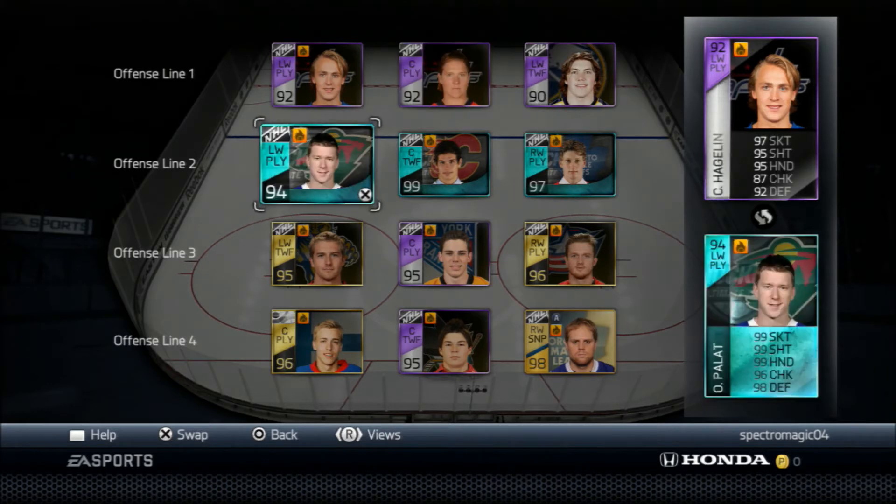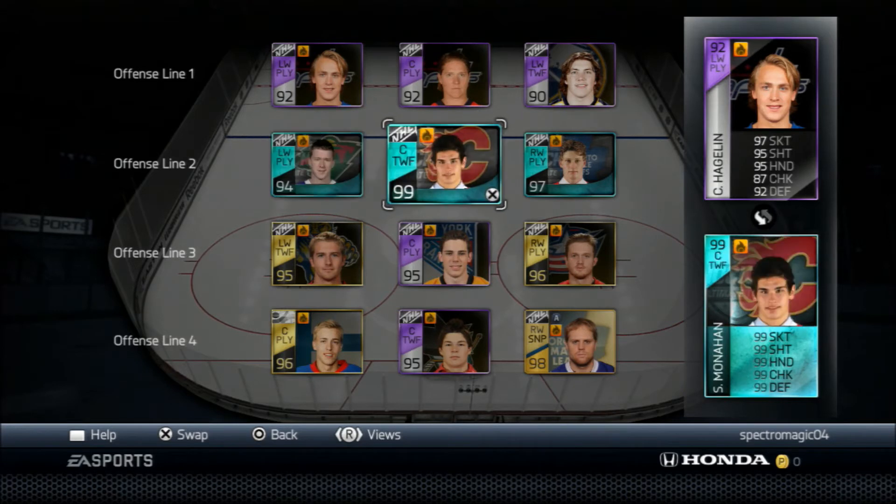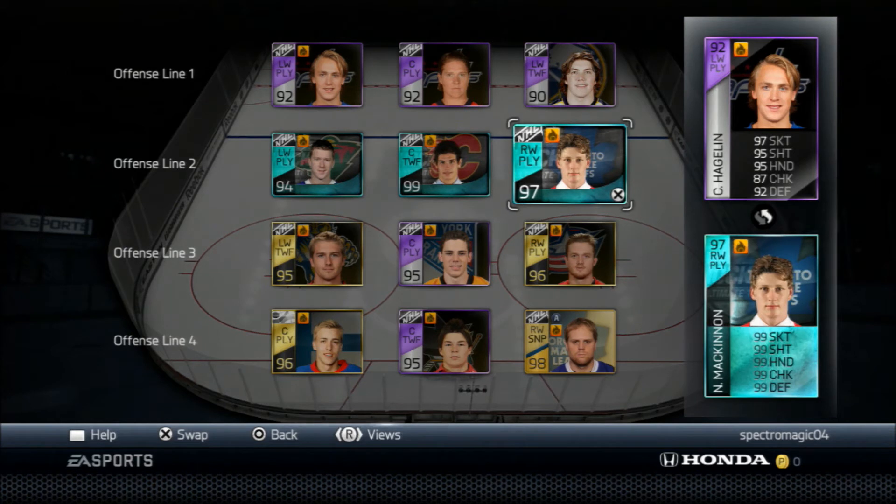Second line offense, I got rookie of the year Andre Palat. Super fast, pretty good. He can't really score, but he's fast and I like fast teams — get breakaways and stuff. Monaghan, I would personally move him back up to the first line; way better than Backstrom. But we'll see how it works next team update.